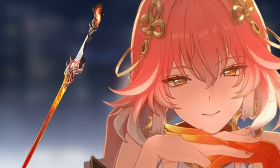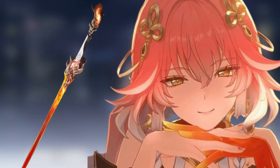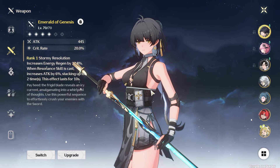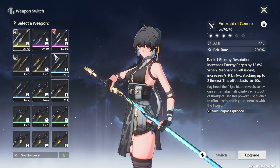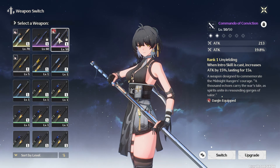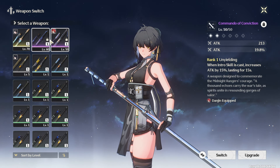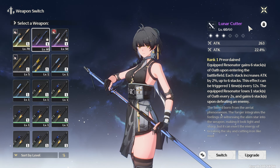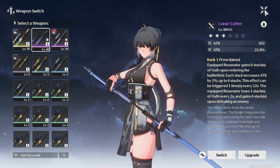She has other weapon options, but I would actually recommend getting the signature weapon — it's a great weapon but not required. The standard 5-star sword, the Emerald of the Genesis, actually works perfect for her. As for 4-star weapons, she can use most of them, but stay away from Overture and Sword number 18. Her best 4-star options are Commando of Conviction and the Lunar Cutter. She can also use the Battle Pass Sword, but it's not her best option since her heavy attacks are considered resonance skill damage.